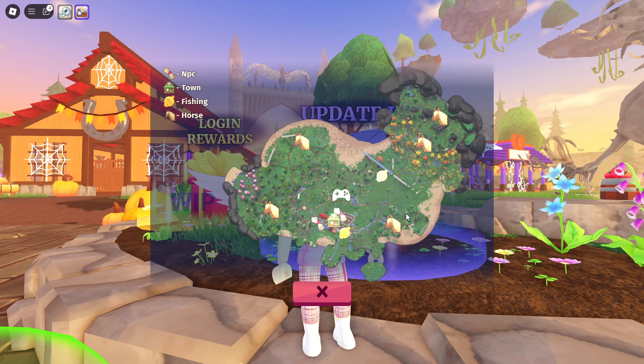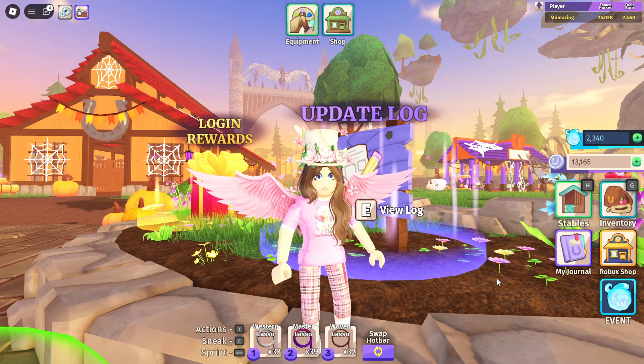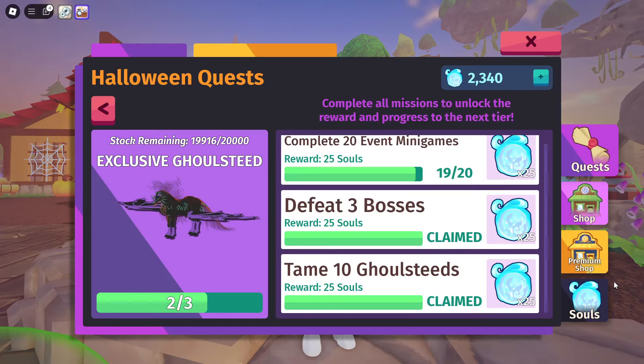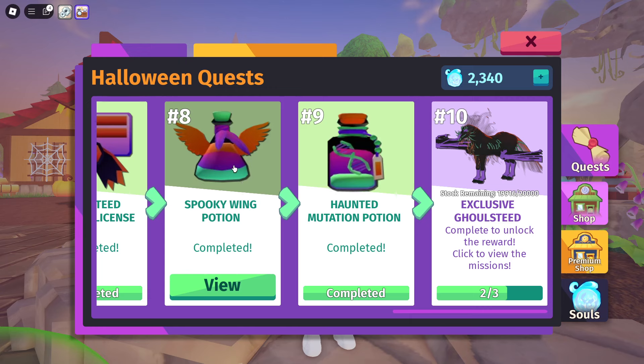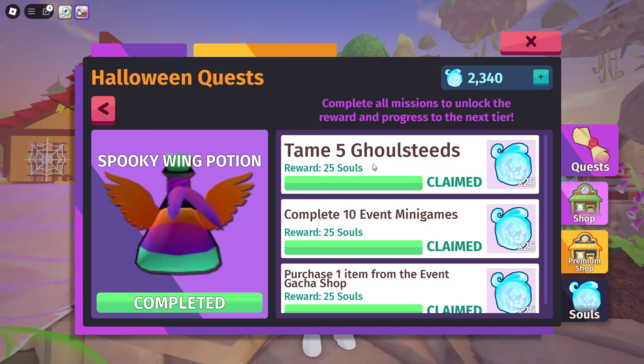You just press M on your computer if you're playing on PC, or click to bring up the map. Now let's look at the event. I had to complete 20 event mini games. Let me take you back a bit further — we have the Ghoul Steed license which we finished, then for the next quests the first was for the Spooky Wing Potion: tame five Ghoul Steeds in the wild, complete 10 event mini games, purchase one item from the event gacha shop.